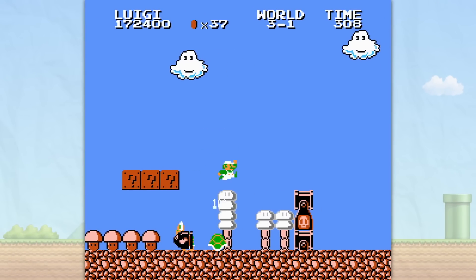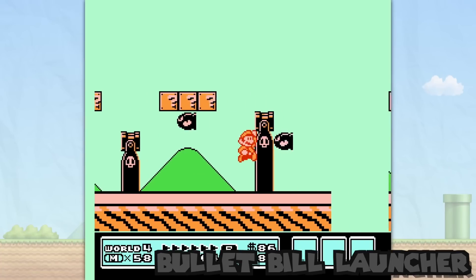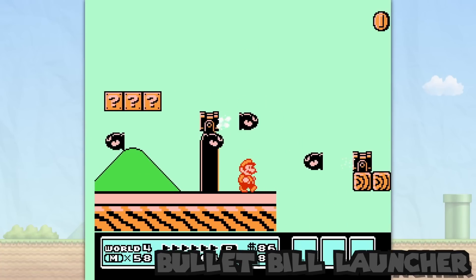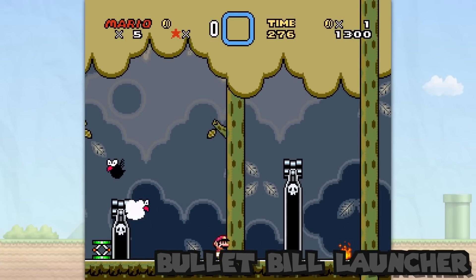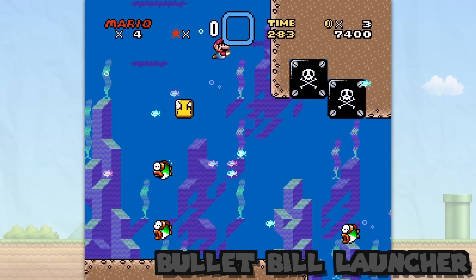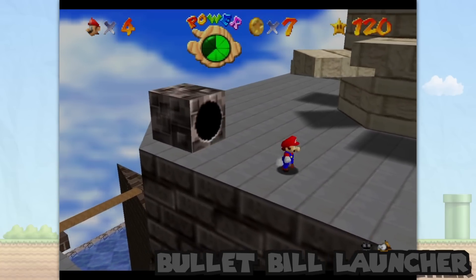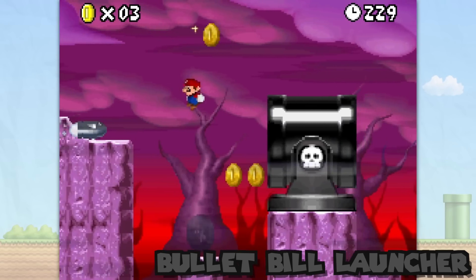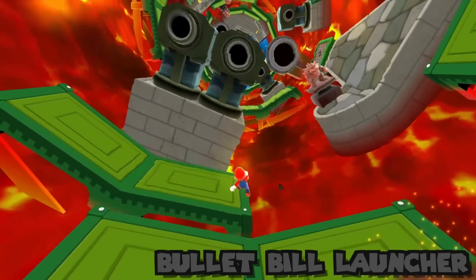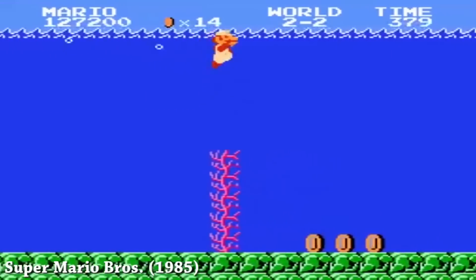Then we have the Bill Blaster — I know this is a weird one, but hear me out. In Mario Odyssey 1 you could turn into a Bullet Bill, but what if you could turn into the Blaster itself and fire multiple Bullet Bills at a giant boss or some enemy you can't take down with just one? Or maybe you can fire a Bullet Bill and then be that Bullet Bill. There are a lot of Blasters in the Super Mario Bros. franchise and they can continue to add from that.